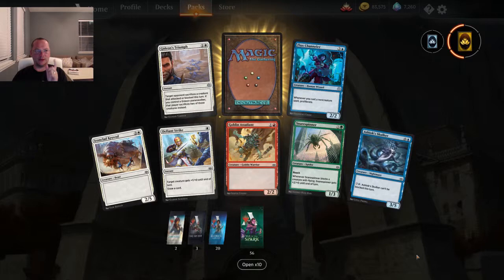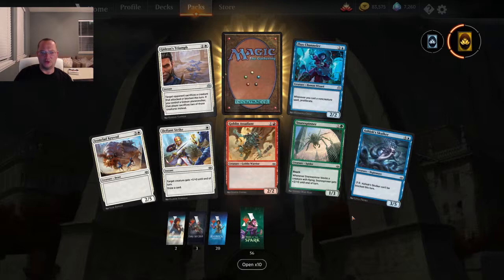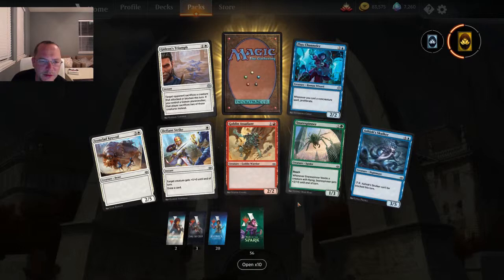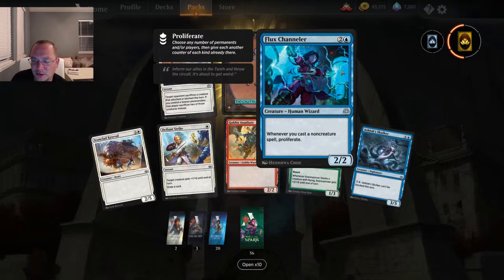So let's take a look. We'll kind of start off slow — this isn't gonna be like the normal videos. We'll start off looking at the commons then speed it up as we start opening packs. Gideon's Triumph: opponent sacrifices a creature that attacked or blocked. If you control Gideon, that player sacrifices two creatures. Not bad for two mana. Flux Channeler — not too shabby.